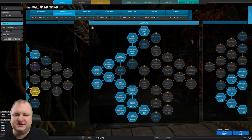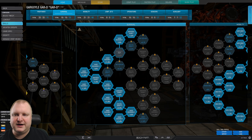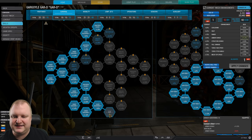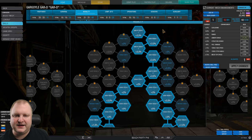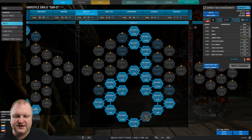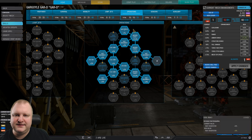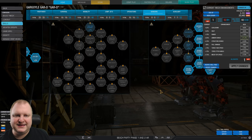In the survival tree, left-hand side, we go for maximum armor — I actually left one point out, so we'll have to steal a point from somewhere. For mobility, I chose speed tweak one through five, which gives a nice speed boost. In the operations tree, we go down to heat containment four and five.